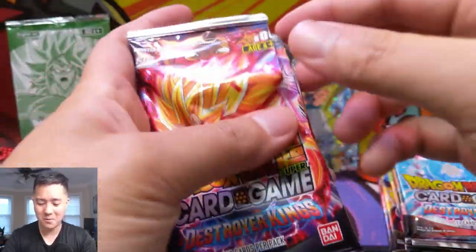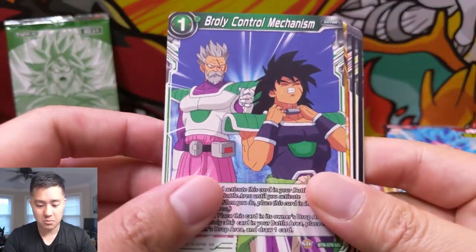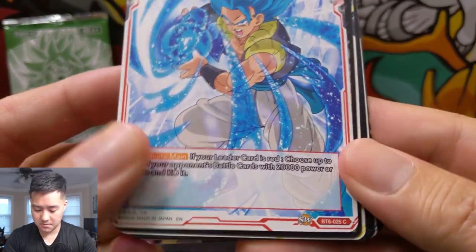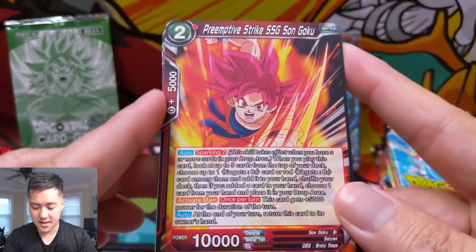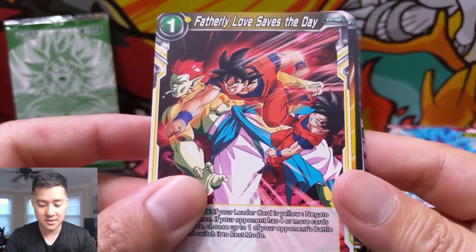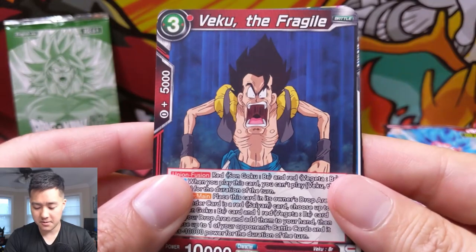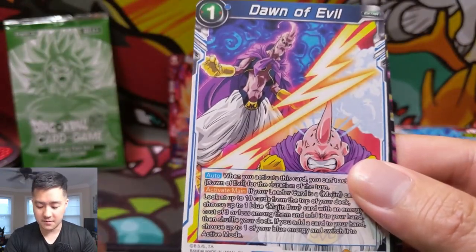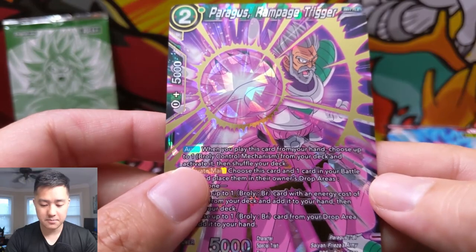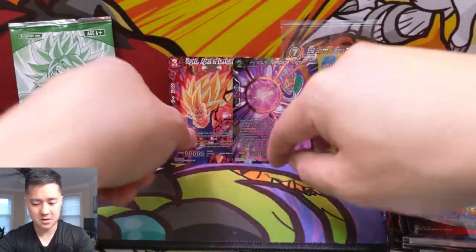Very cool — pack number one down. Let's get some more sweet pulls. We got a Majin Buu, Broly Control Mechanism — I think that was like his dad or something. Oh Shenron himself. That looks like Vegeto — just kind of an ability card. Here is Super Saiyan God Son Goku — that's a lot of words. It's just a common. Fatherly Love Saves the Day. Majin Buu. And then we got an SR — Paragus Rampage Trigger.